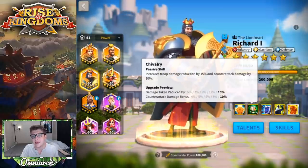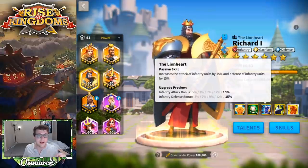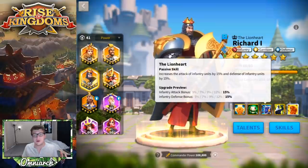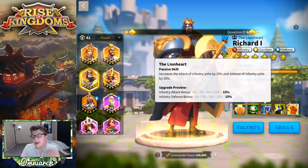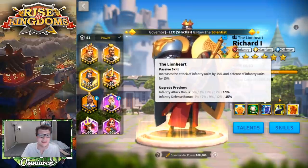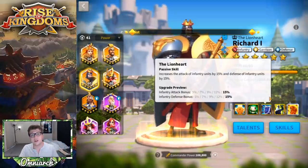This adds a lot more tank to your Richard army. The first skill heals your troops and applies a debuff to the enemy; the second skill reduces damage you're taking while dealing a little more counter-attack damage in return. This is another skill I would not skip — I would get him to 5-5 before moving him farther. His third skill is called The Lionheart: increases attack of infantry units by 15% and defense by 15%, so that's 30 total infantry stats, which is awesome.